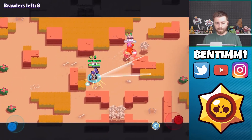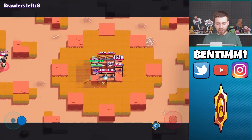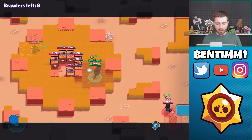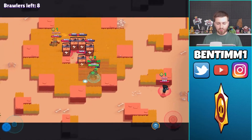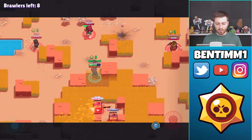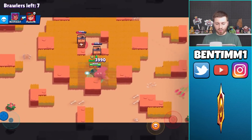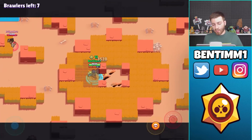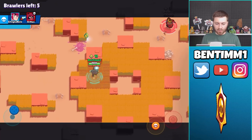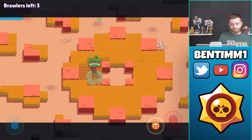I actually didn't rush to the middle this time and it paid off in my favor. I can fight a Primo right here if he really wants to — I'm just trying to chip away and get my super. The middle is still wide open, someone's camping in here. I want to use the boxes to my favor — for auto-aiming stuff you can dodge with them. We're finally in a safe spot. That's a Crow, and I know Jesse is over here somewhere.